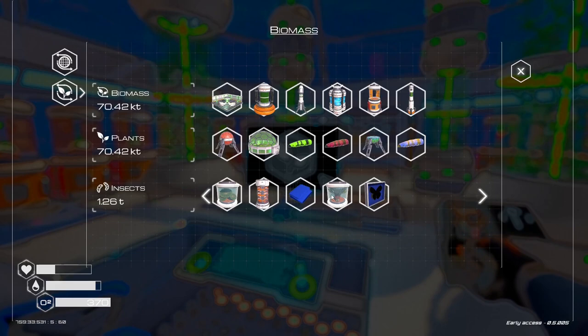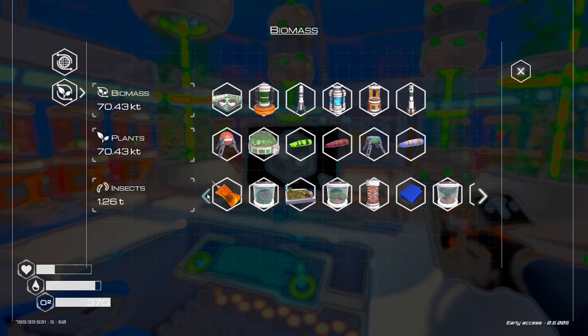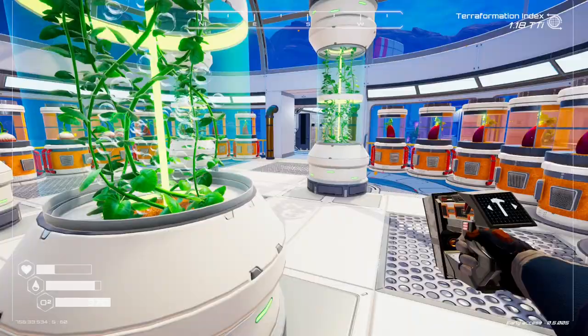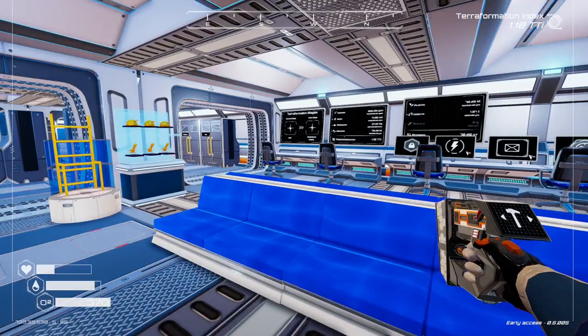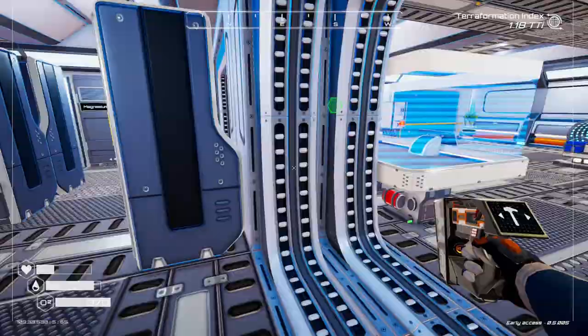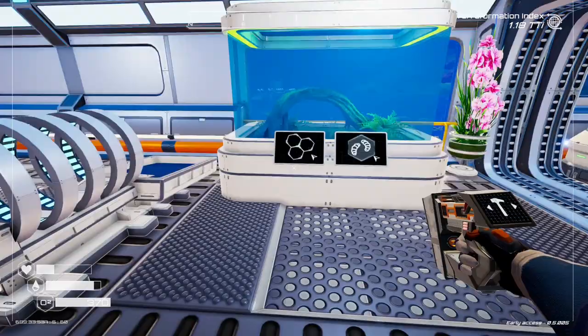We've also unlocked the butterfly display case while I was doing that, which is the last thing left. I kind of feel like this stuff maybe unlocks a bit too fast, but I guess if you're starting from the start, maybe it doesn't. What do you guys think? Maybe we'll have to play through again at some point and see. I feel like that unlocks maybe a little bit too fast, but we are really set up here, so I guess that could have something to do with it.